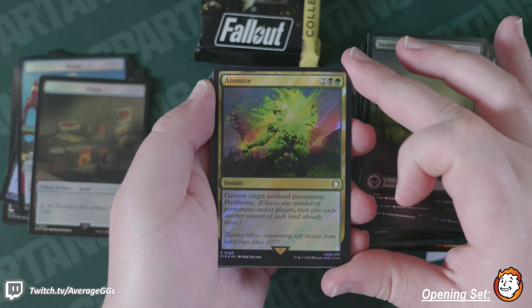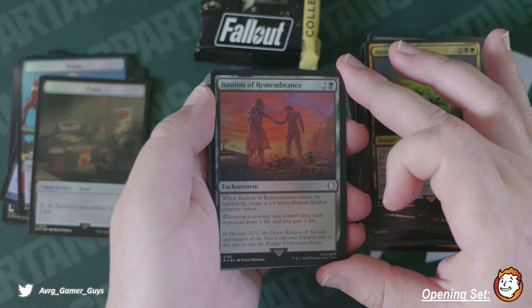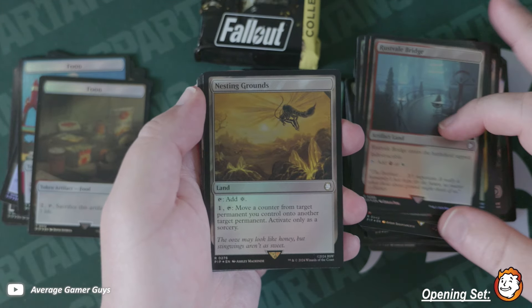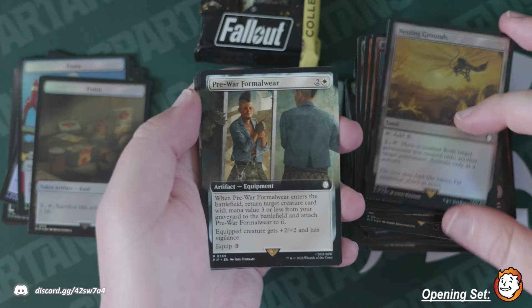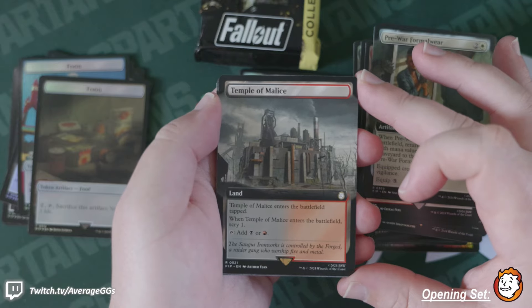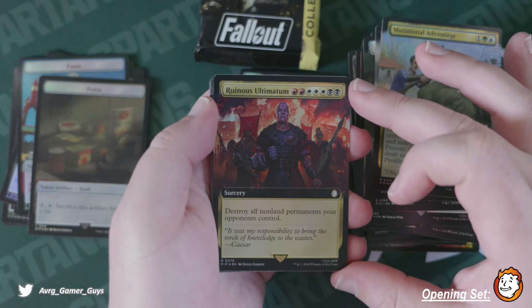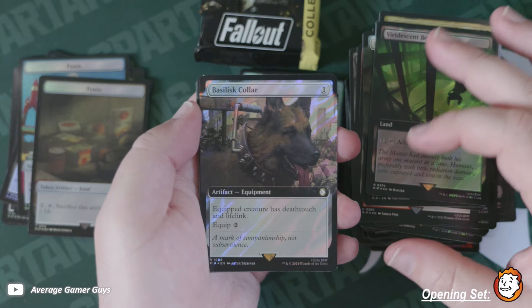Atomize — I don't know that I've actually seen this but I saw this card doing a bit of research earlier today. Chaos Warp. Veil Bridge, haven't seen that yet. Nesting Grounds. Pre-War Formal Wear. Temple of Malice — the non-foil extended arts are beautiful. Rotational Advantage — I love the art, the smoking mutant. Ruinous Ultimatum. Viridescent Bog, very cool. Basilisk Collar surging.